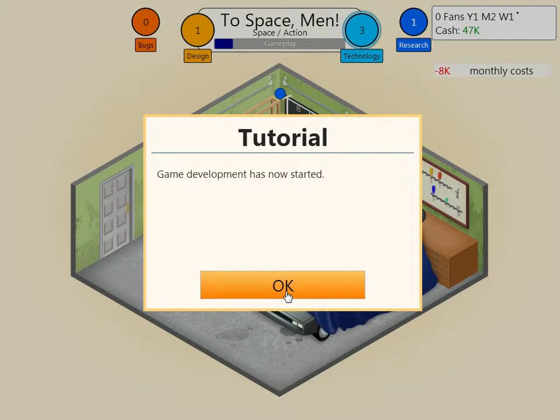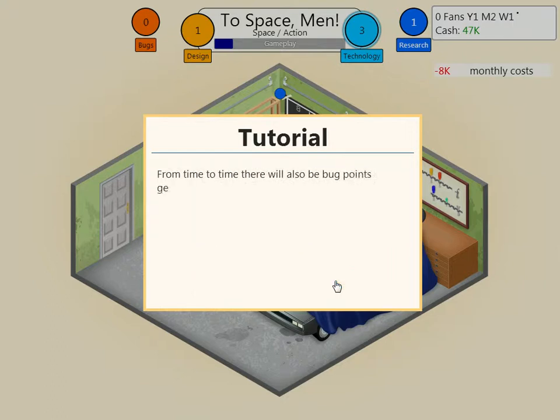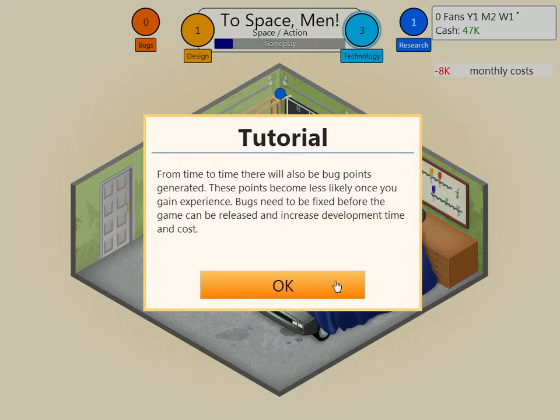Game development has now started. While developing your game, you will generate game points — divided into design points and technology points. The more points you generate, the better the game will be. At the beginning there will also be bug points. These points become less likely when you gain experience. Bugs need to be fixed before the game can be released and increase development time and cost.